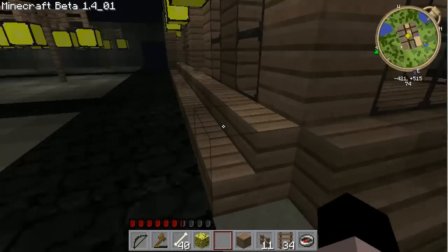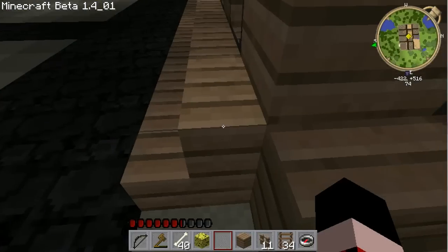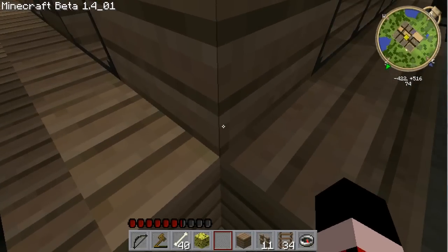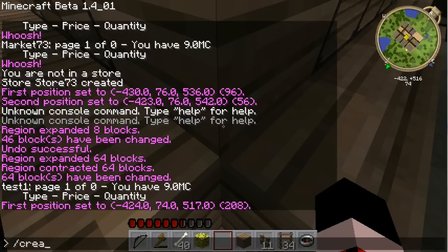I'm going to show you how to set up stores. It's really simple. What you do is you get into one corner of your store, preferably at the lowest point that you can, and you do a create store command.